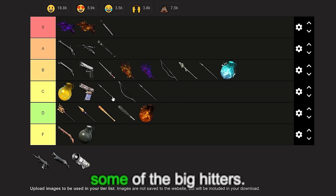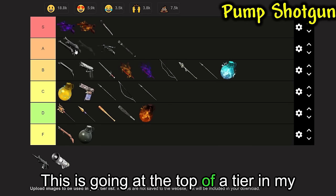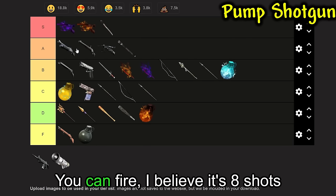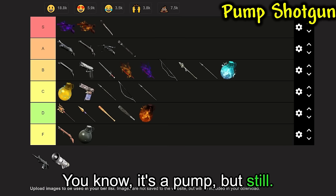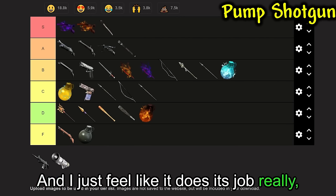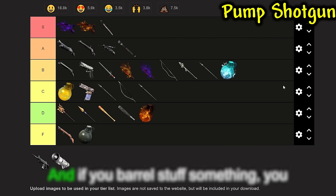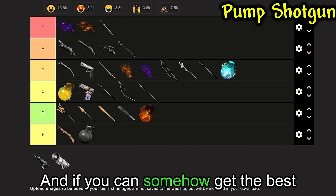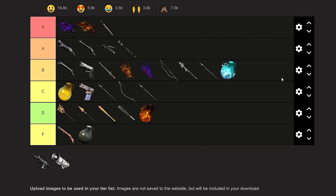Now we have some of the big hitters. The Pump Action Shotgun goes at the top of A tier. This thing shreds. It does really good damage — you can fire 8 shots before reloading and it does 220 damage per shot. If you can get the best blueprint, you go from 220 damage to 385, which is obviously really good. I just feel like it does its job really, really well.